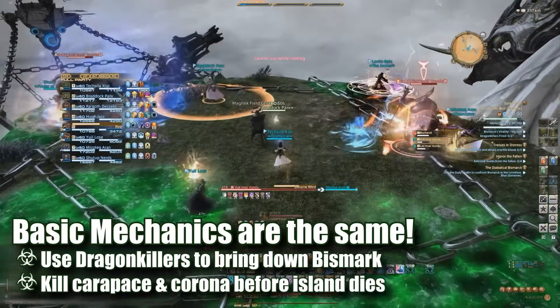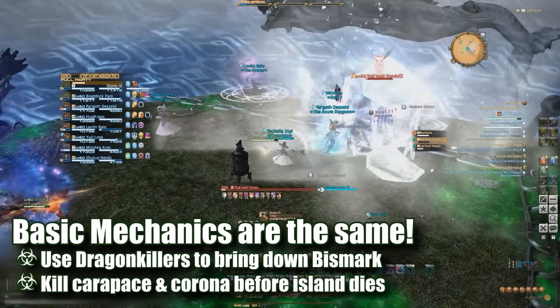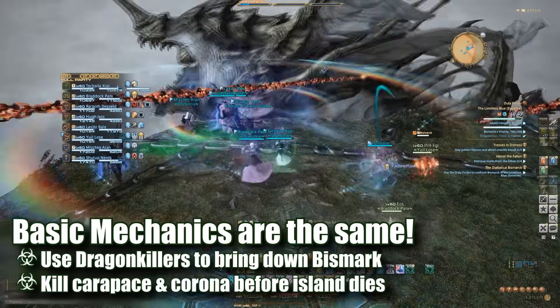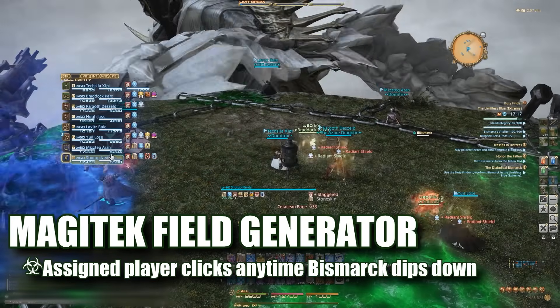This Xtreme encounter is quite similar to the hard mode version and this guide will assume you have basic knowledge of the major mechanics of the fight, including the use of dragon killers, the fuel generator, and dealing with Bismarck's back. As soon as we begin, Bismarck will slam into the platform, staggering everyone and dealing 11 damage to the island.